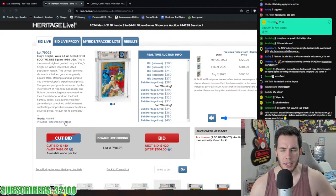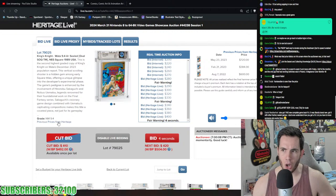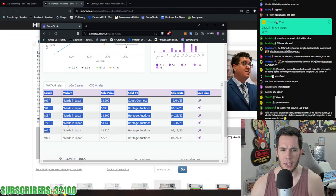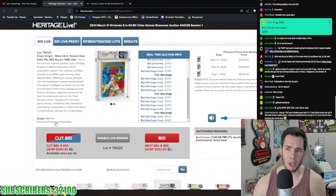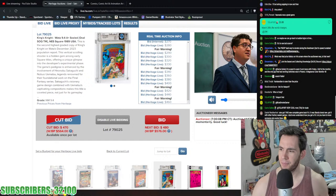Heritage added a price history hover feature to their auctioneer screen a few months ago — you can hover your mouse and see some recent price history. It's not fully comprehensive though, so I still use Gamer Stonks to see the full lineup. King's Knight 9.6 A sold for $720 on May 23rd, 2023. The 9.4 A+ here is pushing over $550.